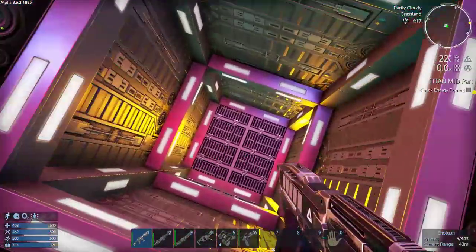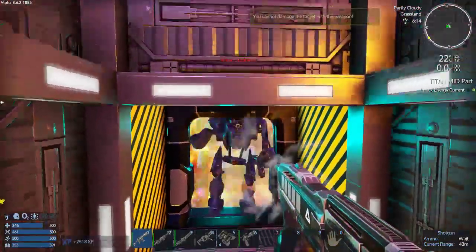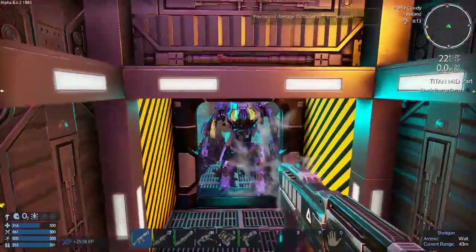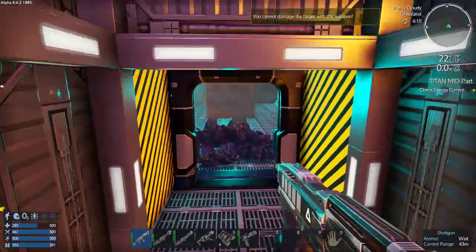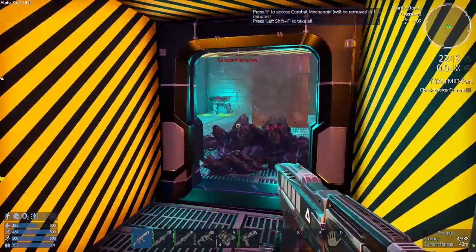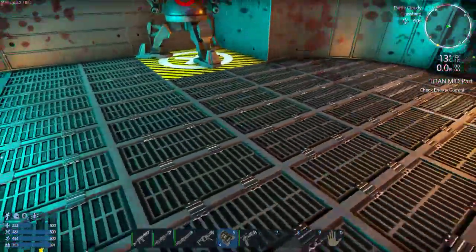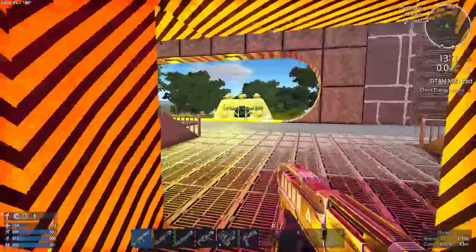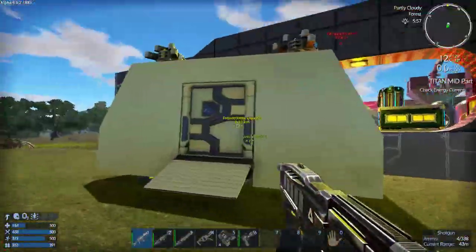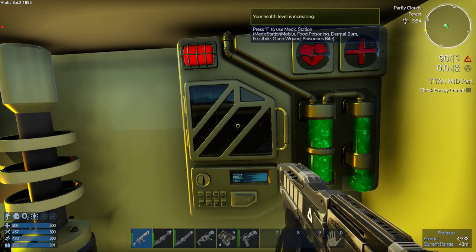Let's reload. Come on over, buddy. Okay, that didn't work. That's why we have a med station in the hover vessel. I also have a clone chamber in here. It's a manual door. Let's heal up. There we go.